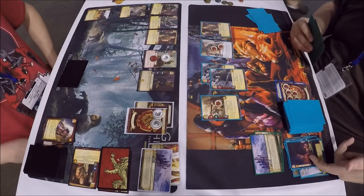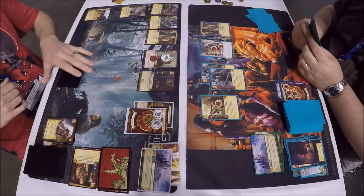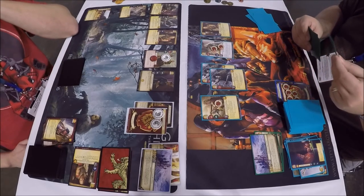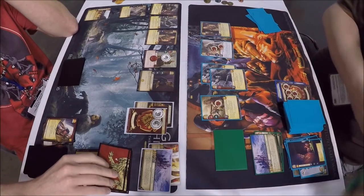Just to confirm — Tyrion is discarded, both copies of Tyrion are in the discard pile. So if John sees another one he can play him, ready from the dead pile.